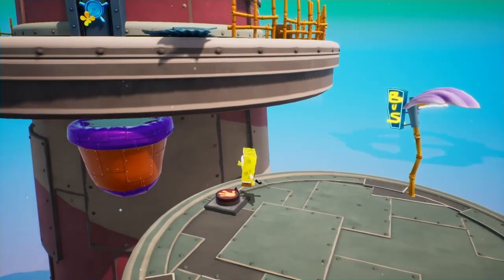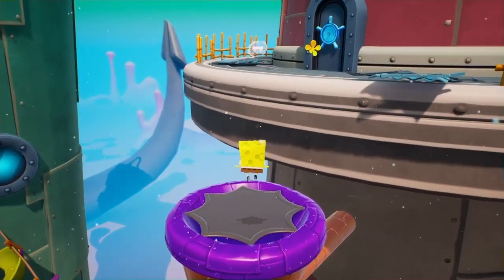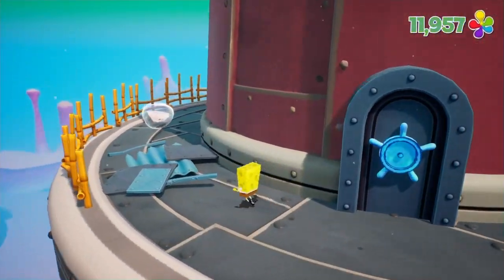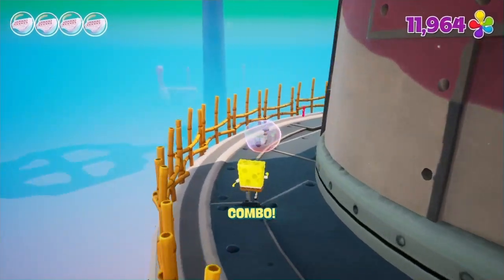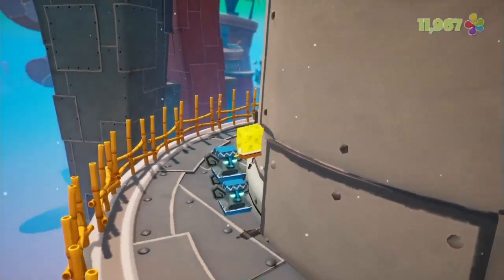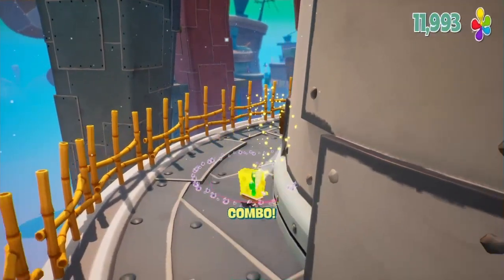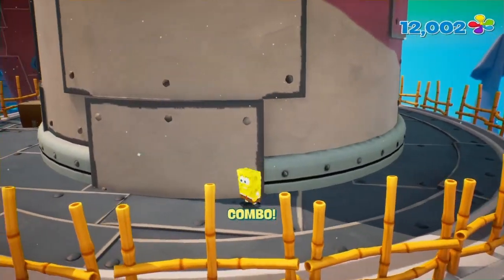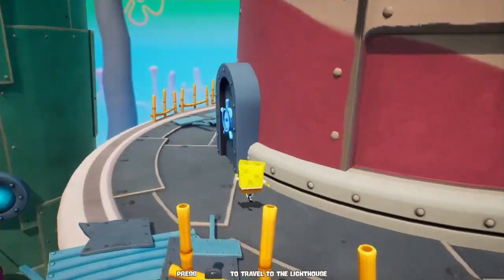We need SpongeBob so we can activate that drum. It looks like it's gonna take us way away from this building — that would have been classic. This is how SpongeBob gets them: we leap forward and then just smack them quickly. For some reason they don't see him when he leaps like that.